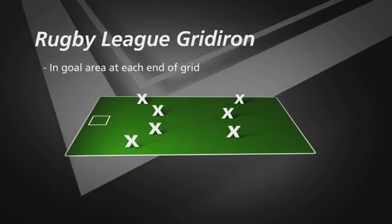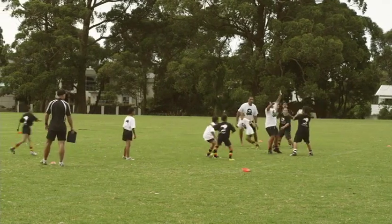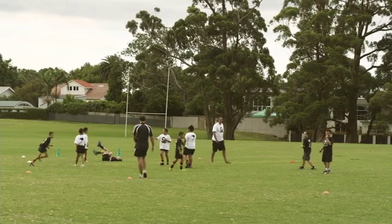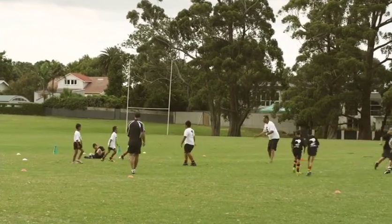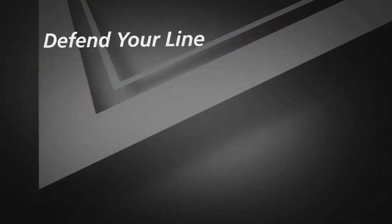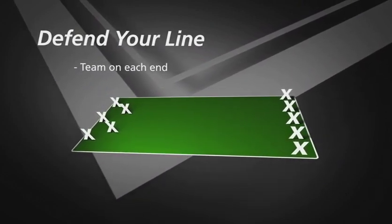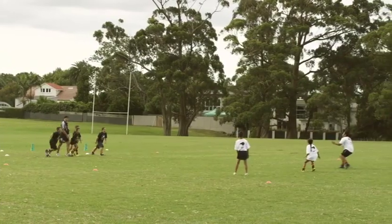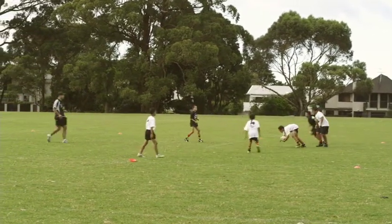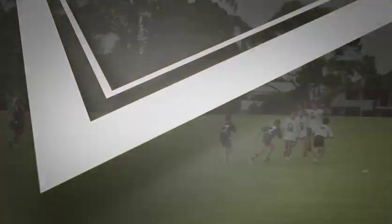This game is called Rugby League Gridiron, similar to League Netball but with an in-goal area at each end instead of a shooting area. Players pass between themselves and when they reach the far end they need to pass to an attacking team member in the in-goal area. If the attacking player successfully catches the ball in the in-goal they receive a point. This is followed by Defend Your Line: one team sets up on the try line while the other spreads out to receive a kickoff. The coach kicks the ball in and the attacking team has six tackles to score.